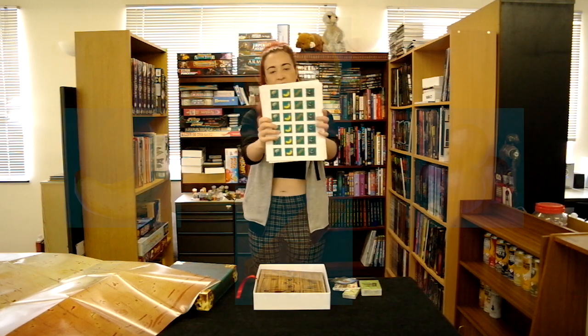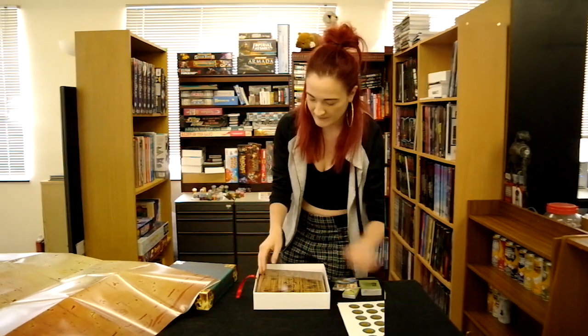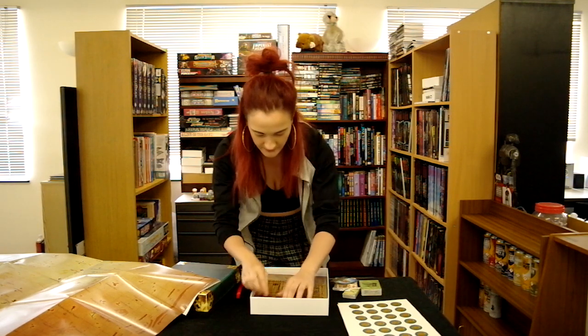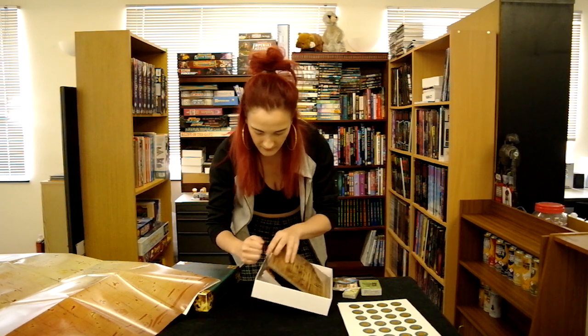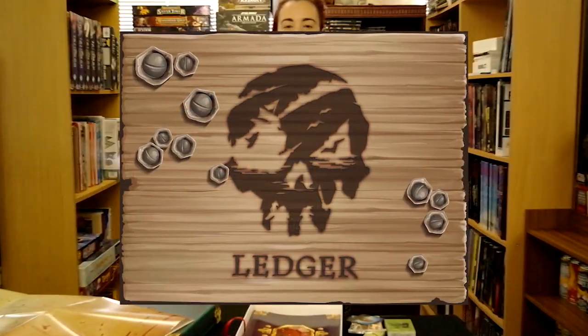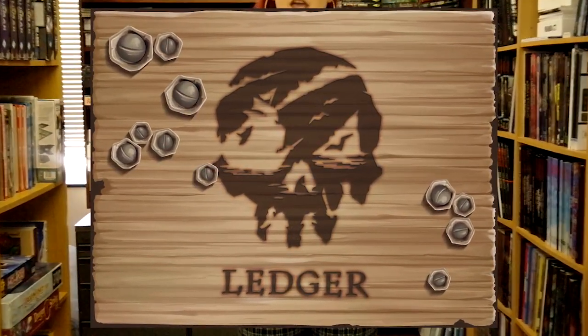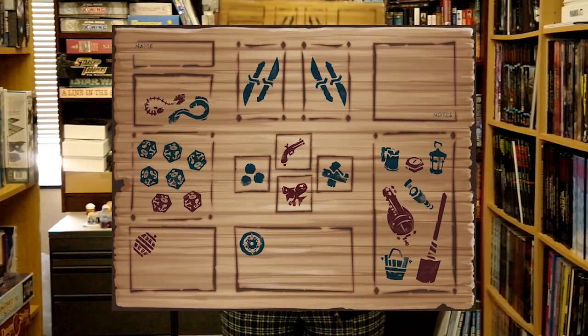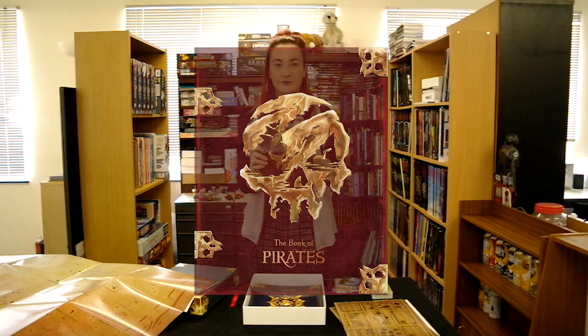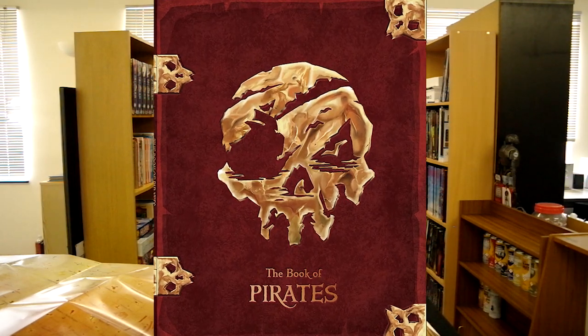These look like the counters, which you'll be using in the game. This is your ledgers, which I'm sure you'll put all your important gold pieces and all your personality cards in to build up your own character from.